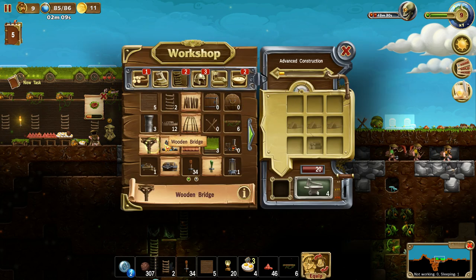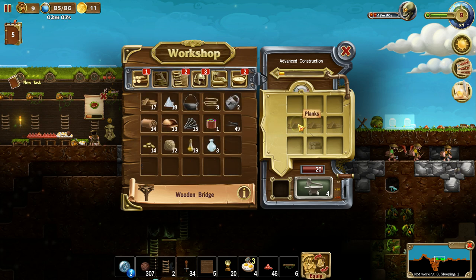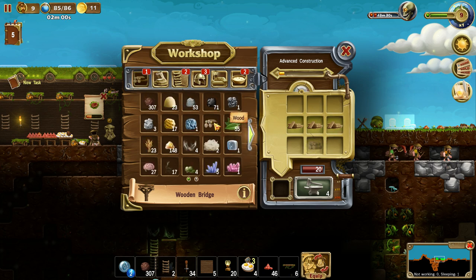Shingled roof. Wooden bridge — that seems like a good idea. We can easily cross the water. I do have those platforms, but a wooden bridge — wouldn't that be fancy? I don't quite make enough, so let's just go ahead and make 20.